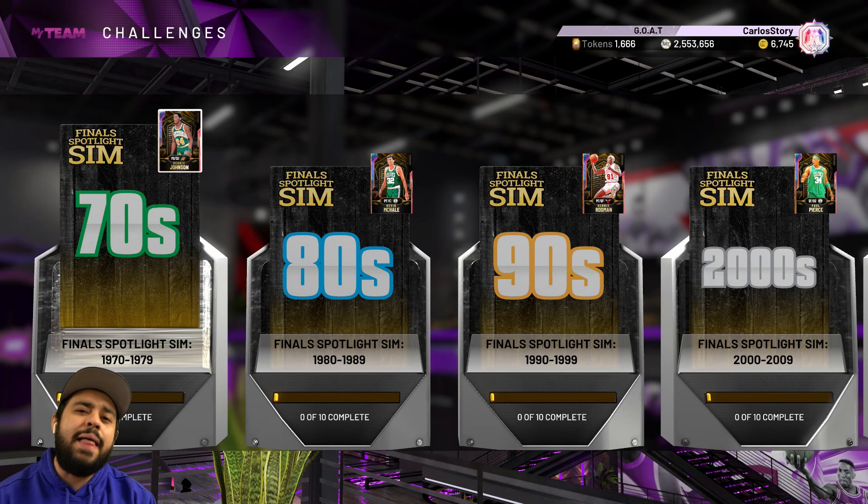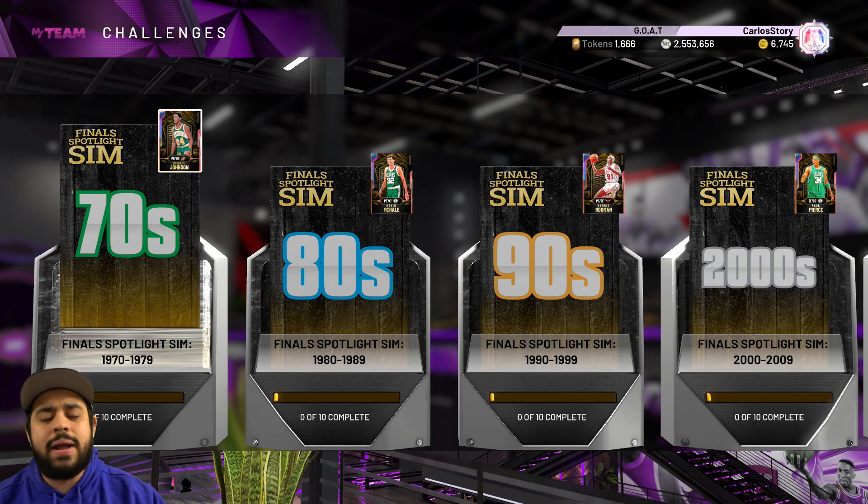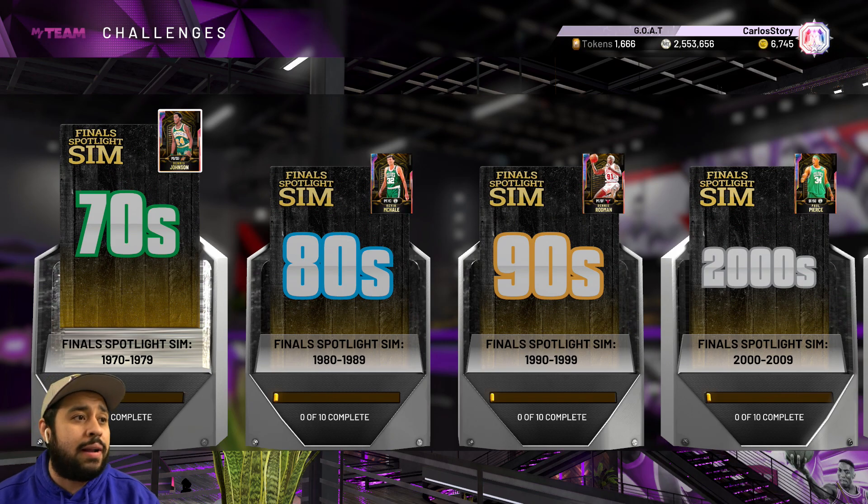2K just released a free Galaxy Opal Go-To Larry Bird in NBA 2K20 MyTeam, and the best part is he's absolutely free. If you're excited and ready for more, leave a like on the video and subscribe to the channel. Today we've got a free Galaxy Opal Go-To Larry Bird in MyTeam, and we're going to go through how to get him, some tips to get him faster.